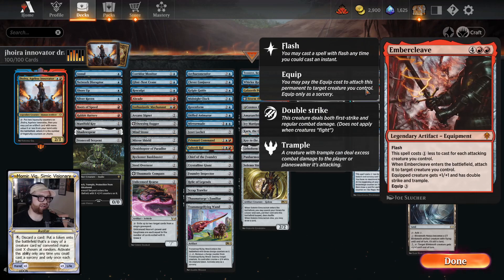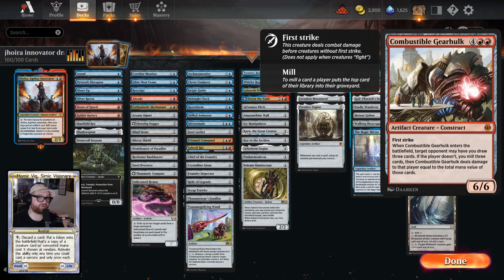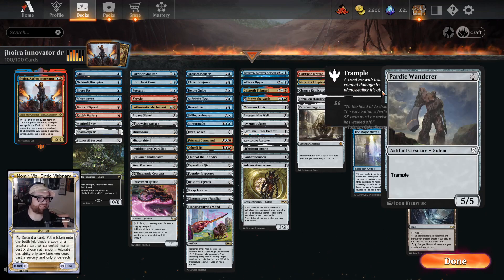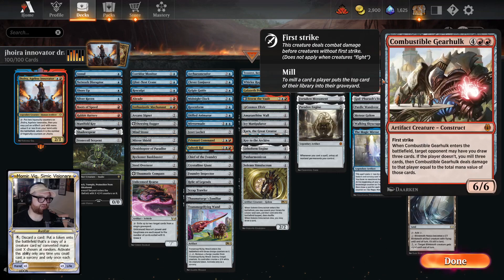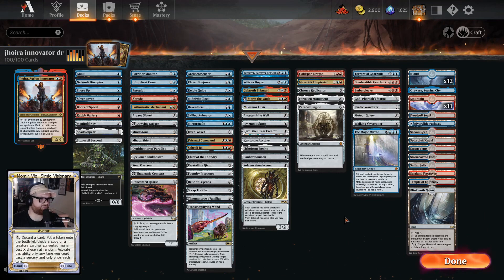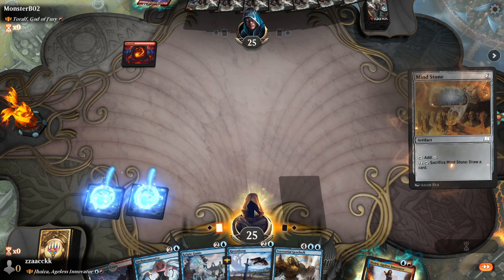You throw Embercleave on pretty much anything in the four-drop-and-up range. Combustible Gearhulk is also a really good finisher — sometimes they make the wrong decision, and with so many high drops in the deck, the damage from Combustible Gearhulk is usually pretty good, or we draw cards. I've been having fun with it lately. Let's get into it. Let's play another Island and Mind Stone.